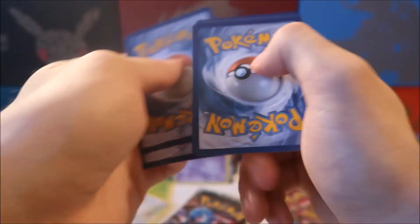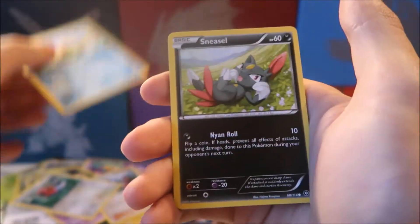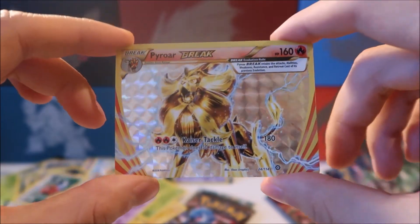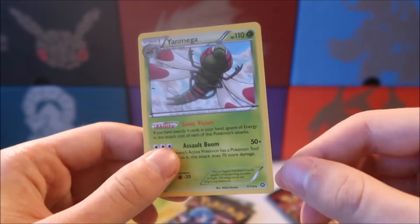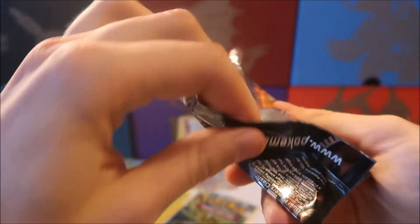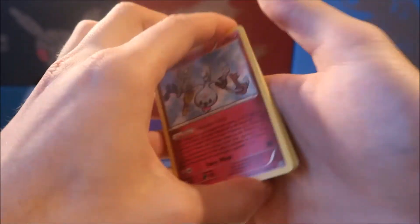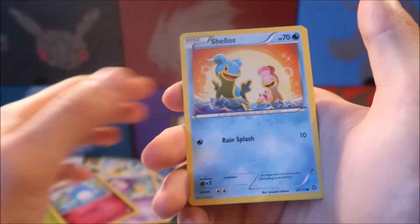Next up: code card, and let's get it. Flaaffy, Drifblim, Pokemon Ranger, Fletchling, Oshawott, Sneasel, Drifbloon — we just pulled a Pyrobreak! Pretty sure I have this card already but that is a sweet looking Break card. Our last rare is a Yanmega, which had some decent value for quite a while, but maybe not as much anymore. Its ability lets it ignore all attack costs if you have four cards in your hand — pretty sweet ability, but it might not work out that well.